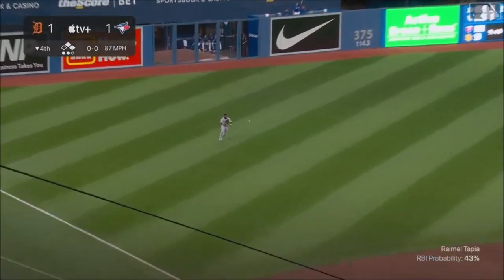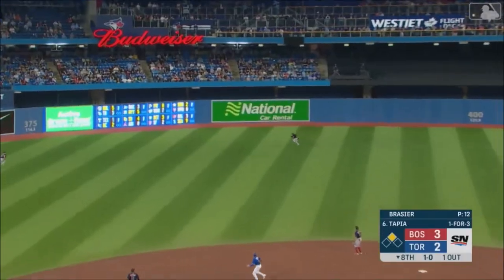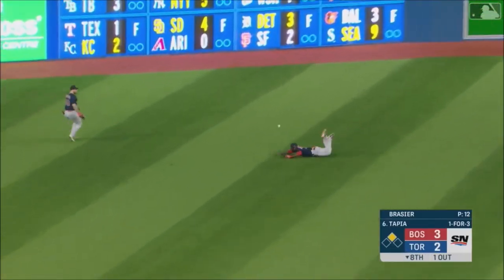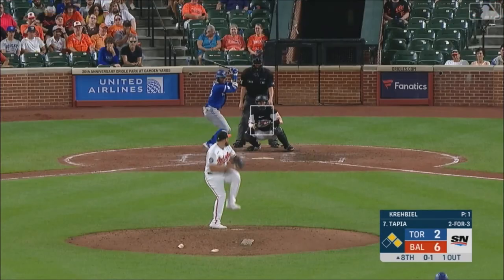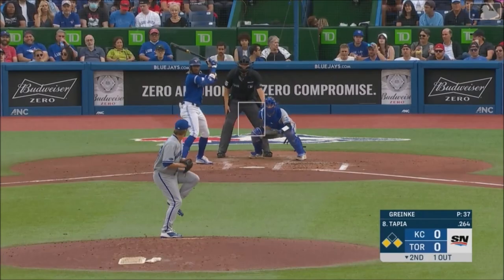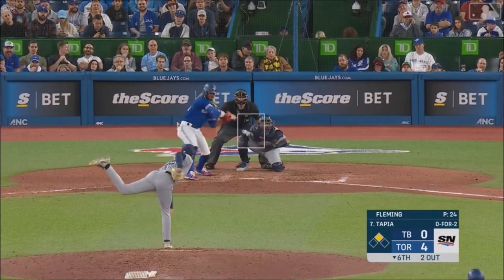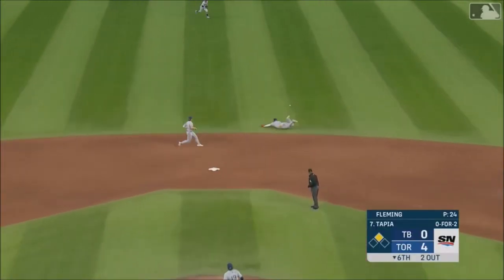Tapia a looper in the left, it's down for a base hit. Left center field, and it's down for a base hit. And there's a base hit into right field for Tapia. Tapia getting a start in center field tonight, and he lies 0 for 2. Off the middle, base hit.